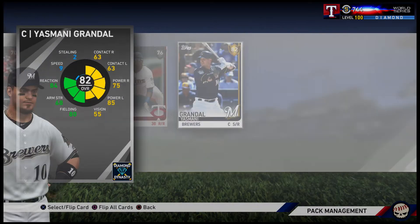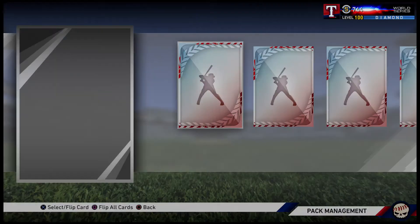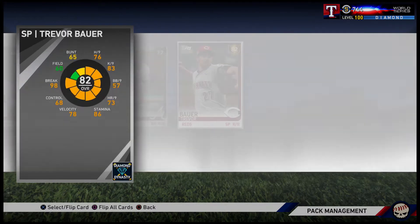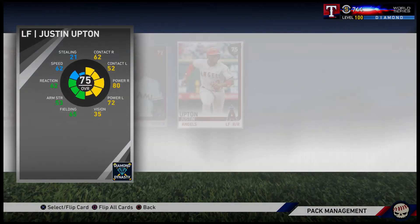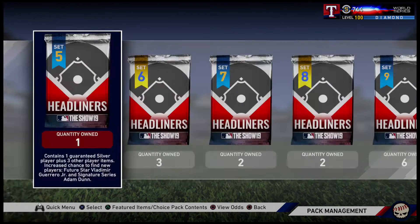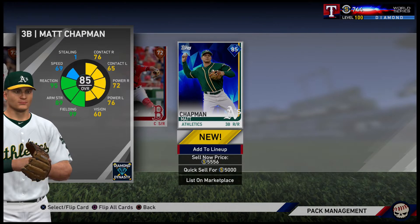Set four here - let's see how many diamonds we pull. We know we've got seven guaranteed diamonds at the end because of the finest elite packs and the choice pack, which is nice. But if we could pull a bundle here in headliner packs and make back our stubs - or close to it - that would be nice. I typically have been making back my stubs doing these headliner packs. Diamond number four - Matt Chapman, Oakland A's live series.